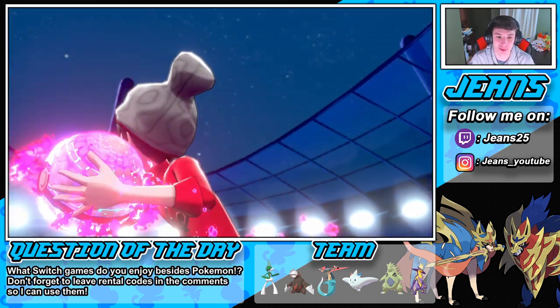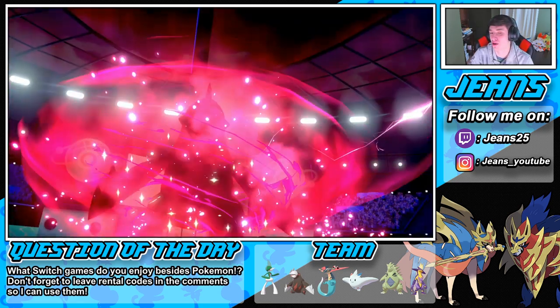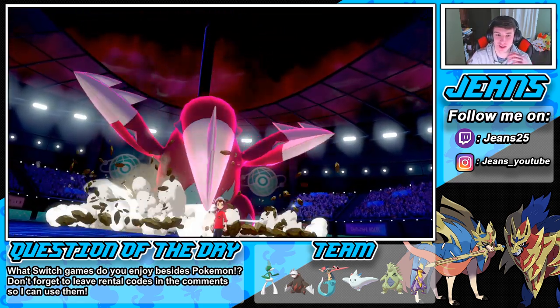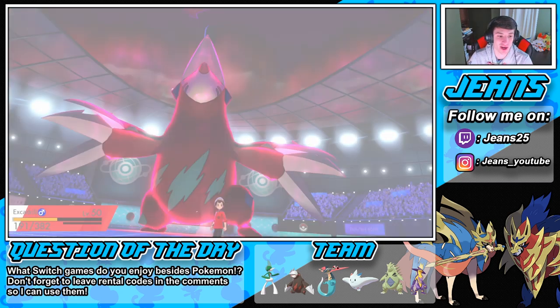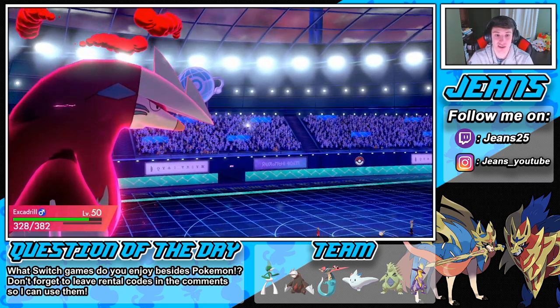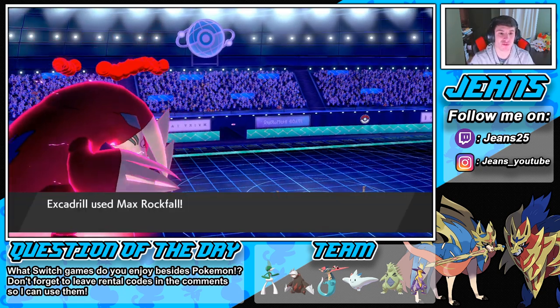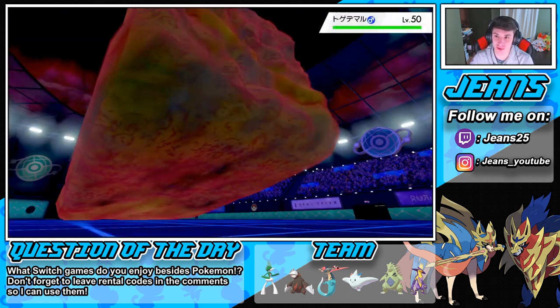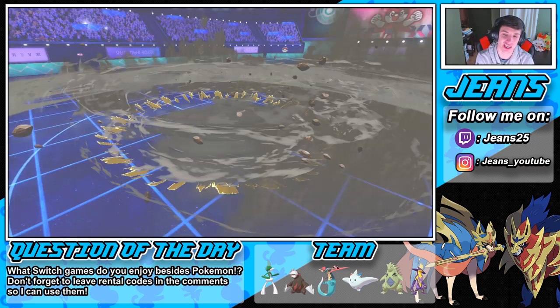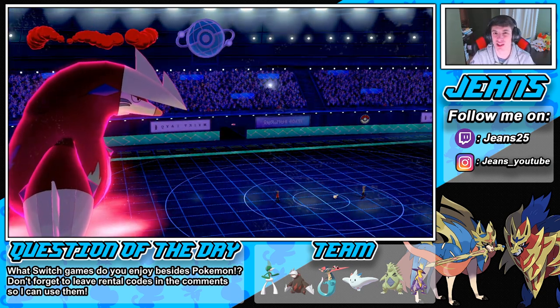He thought we were swapping. Get out of here — Togedemaru's going down. He might be rocking Focus Sash, but we're gonna get the sandstorm up and we're gonna be chilling from there. Max Rockfall — get him! Nice little start here, wonderful start. We have the Swords Dance up, look at that damage, and we get the sandstorm rolling. We will go first next turn because we have Sand Rush. It's just lovely.